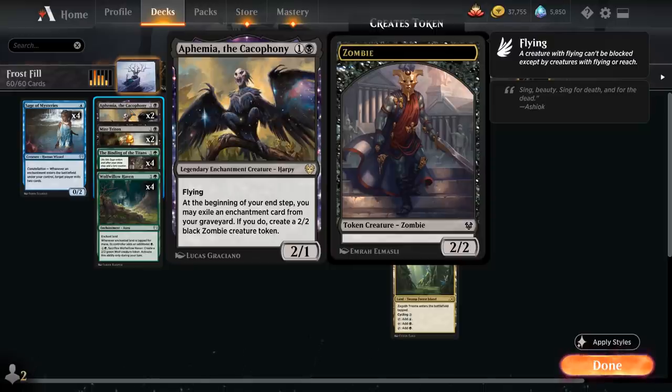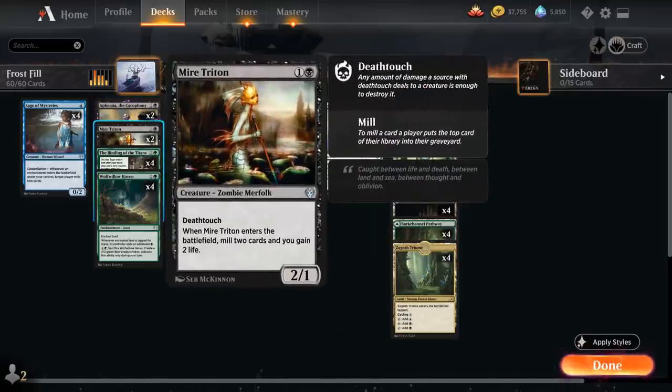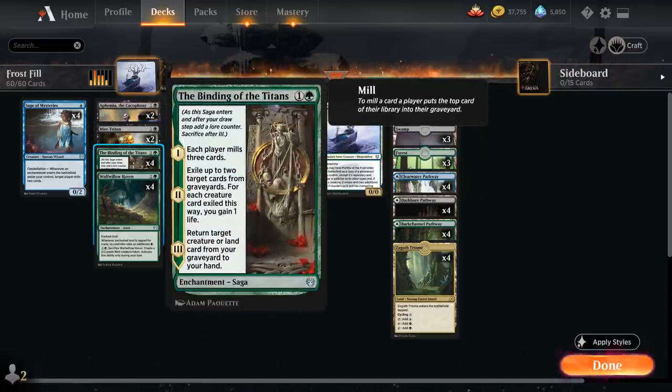We also have two copies of Myr Triton, a 2/1 zombie merfolk with deathtouch. When Triton enters the battlefield we mill two cards and gain two life — it's a zombie for the zombie synergies, a deathtouch creature that can trade off and buy time, and it mills us to help fill the graveyard. Then we have the full playset of Binding of the Titans.